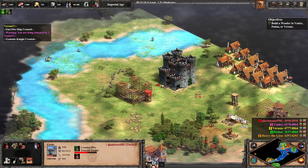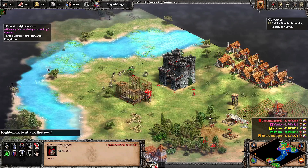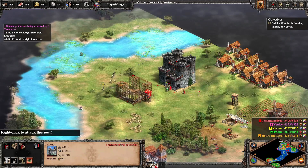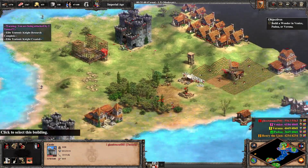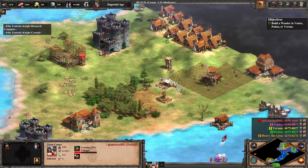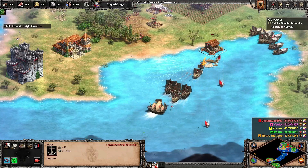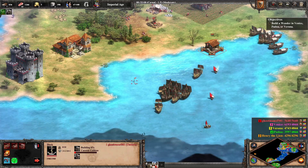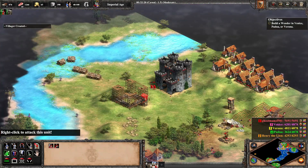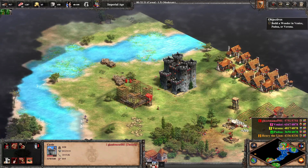Hand cannoneers can melt through them quickly. That was definitely an exciting ordeal. Let me grab a bunch more people out to start fixing things up again. We have a good navy now. And we can also start to construct cannon galleons, so now we can assert dominance at the seas. Oh boy, that's a lot of battering rams. Henry the Lion, you damned bastard traitor. Okay, I can't be that mad at you, Henry the Lion.